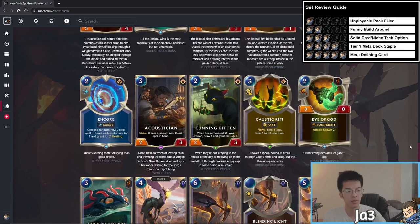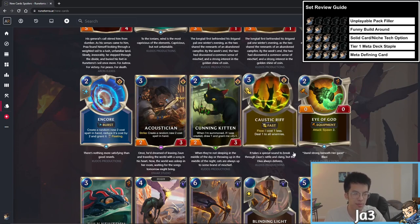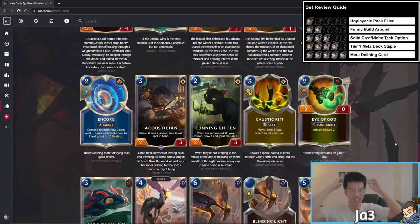Caustic Riff — three mana fast speed, Flow: costs one less — deal one to all enemies in PnZ. This card is kind of ridiculous. PnZ isn't supposed to have AoE — that's one of the region's weaknesses. I would play this at three mana; at two mana with Flow it's even better. It's like Ice Shard but better for PnZ. And having more removal cards you want to play means more cards doubling up with Seraphine or enabling her level up faster. Four star rating — fantastic card.